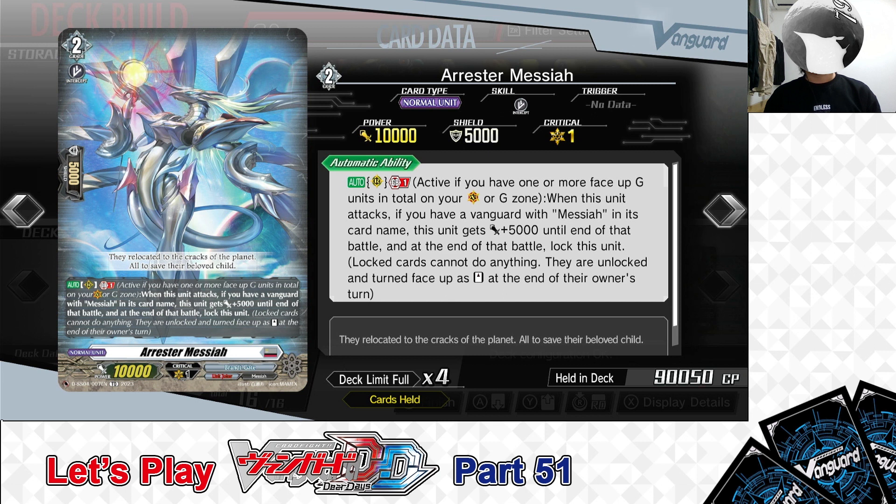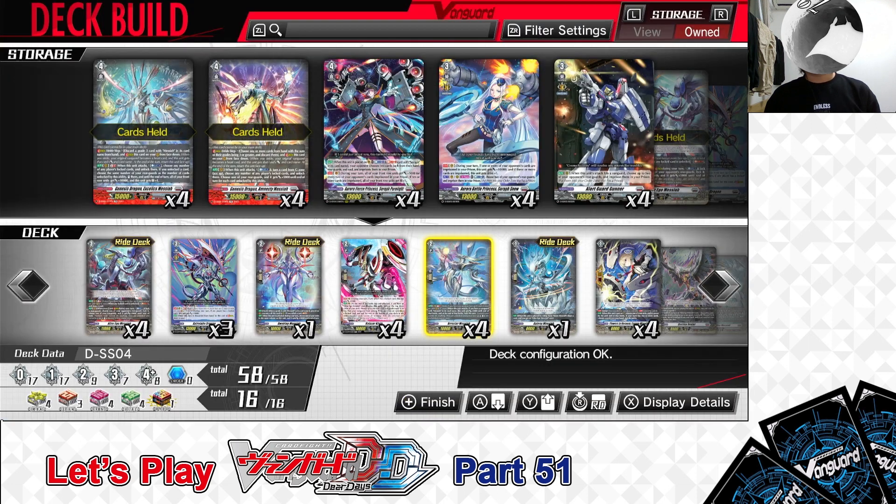Next up, Grade 2: Arrester Messiah. Skill: Auto as a Rear Guard — Generation Break 1 (active if you have 1 or more face-up G units). When this unit attacks, if you have a Vanguard with Messiah in its card name, this unit gets +5,000 power until end of battle, and at the end of battle, lock this unit. Arrester Messiah can serve as a 15,000-power front row attacker, and locking it sets up its state for other skills later in the turn. We have 4 in the deck. That covers the deck's Grade 2 lineup.